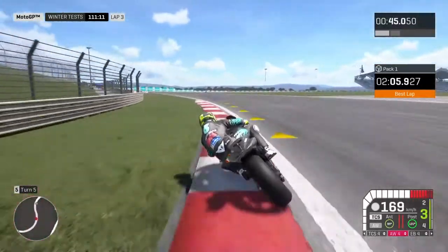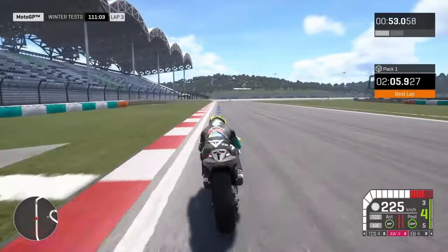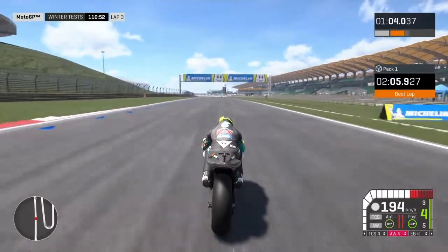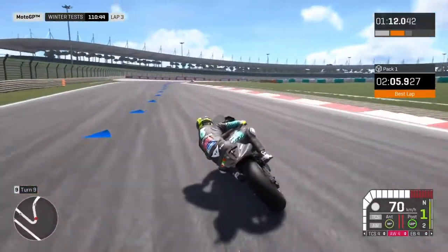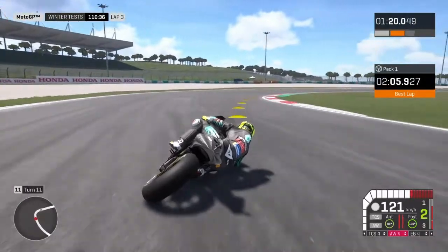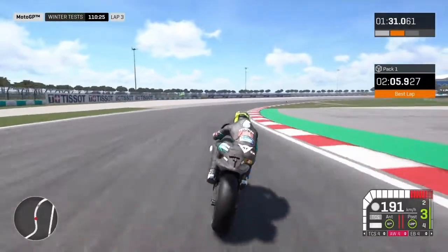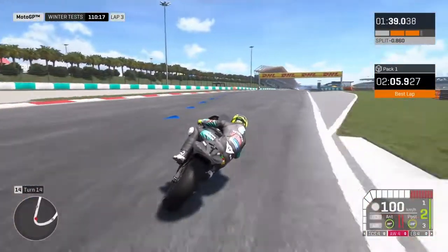Coming into turn four with a slow drive — turn five, bring it back, hit that nice apex. We're about 0.1 of a second slower. The wheelie on this bike is unreal. If you guys can please leave in the comments how to get development points to put the anti-wheelie up, because we are suffering right now with the wheelie. We are actually quicker though, so we should see how we go.